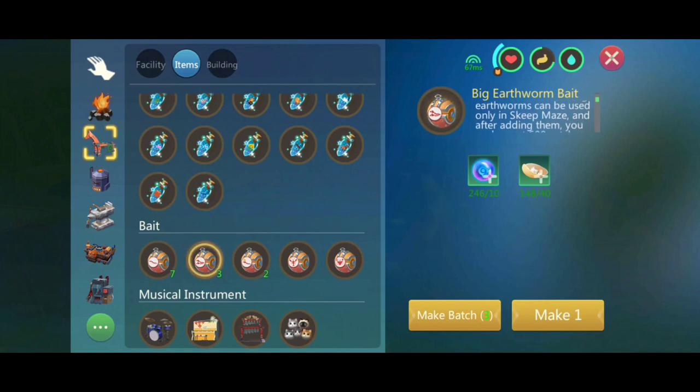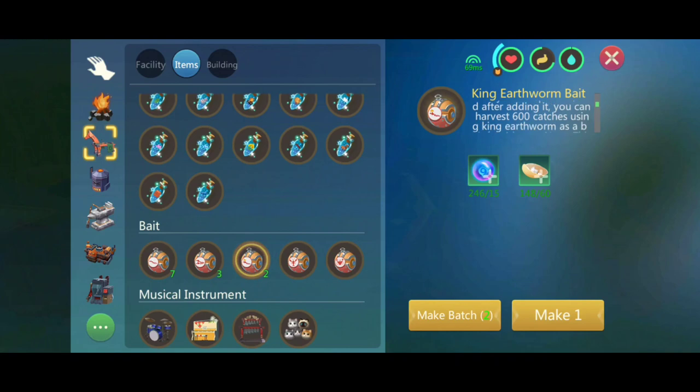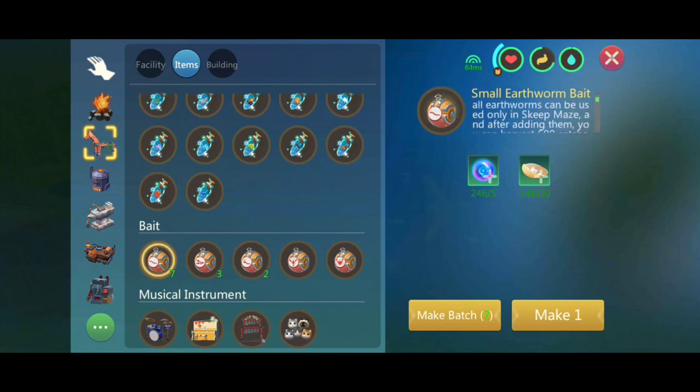The maximum robot baits that we can use at a time is six, and each robot bait lasts for four hours before you can start to run the next bait. All you have to do after crafting the robot bait is to go to any location — I will be showing you a map later — so you can choose where you want to load your bait.